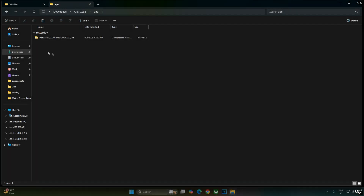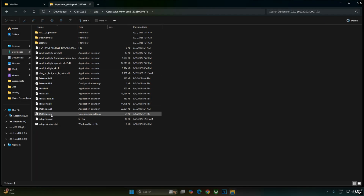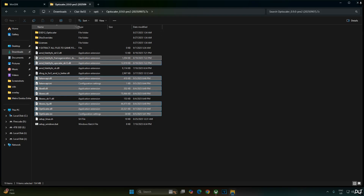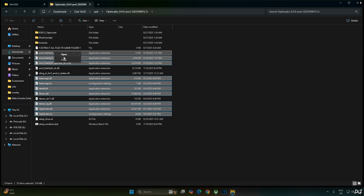Now I'll install the OptiScaler mod. Open its archive file and copy the following highlighted files: OptiScaler.ini, OptiScaler.dll, the XCSS Frame Generation file, XCSS Super Resolution, XCSS Low Latency Mode, and FakeNV API .ini and DLL files. FakeNV API will replace the in-game Reflex implementation with XCSS Low Latency Mode. The DFX Vulkan version is not required — just copy the DX12 versions. Copy all of them.